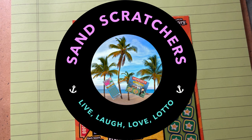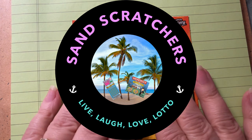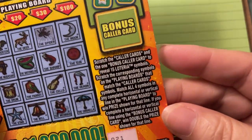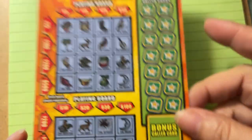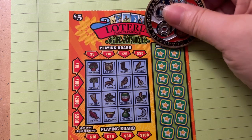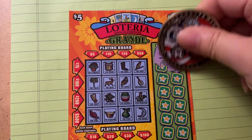Hi everyone, welcome back! Look what we're playing today — we have the Lotteria, so let's get it going. I have ticket number 21. What are you playing today? Get your ticket out, show me what you got. Especially show me if you have a winner — that's what we're looking for, winners! I'm gonna go ahead and scratch all these off so you can see them.